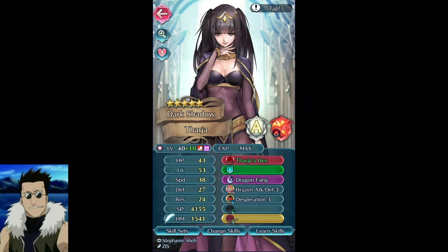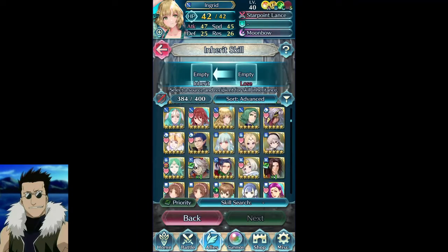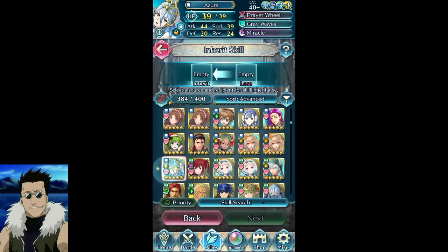Right now she doesn't have any of the skills I want to put on her. I need a Brave Lysithia so she can take her Attack/Speed Push with the Lull Speed/Res, and then she'll basically be perfect. Right now what I'm considering is just leaving her like this and giving her Bonus Doubler, because most of the time I want to run her alongside a buffer — specifically Azura — so she gets those buffs like plus six to all, and with Bonus Doubler she'll get another plus six on top of that.